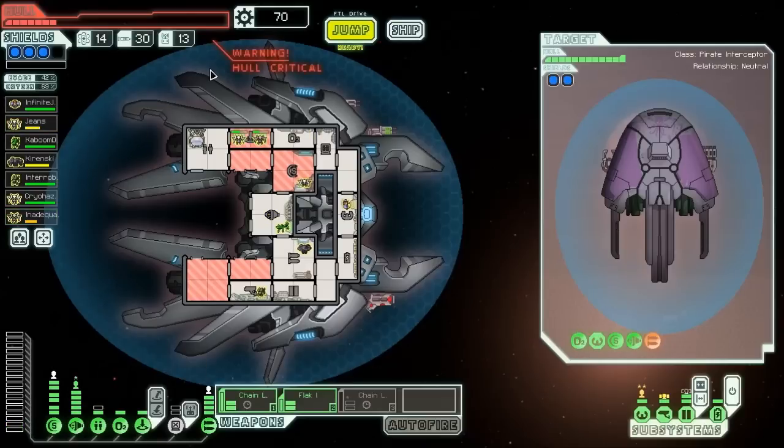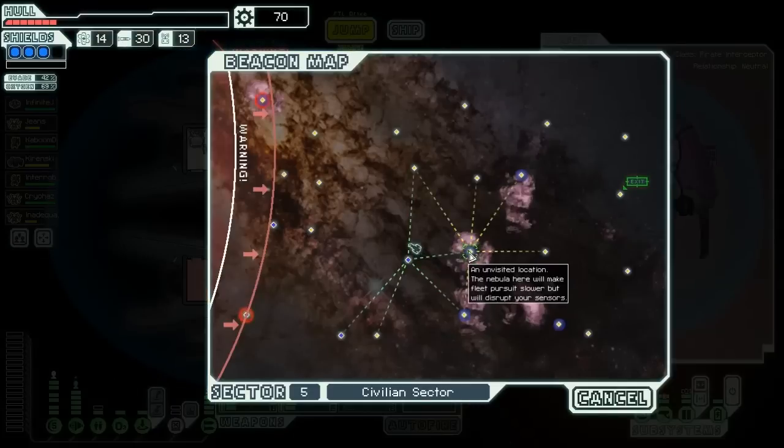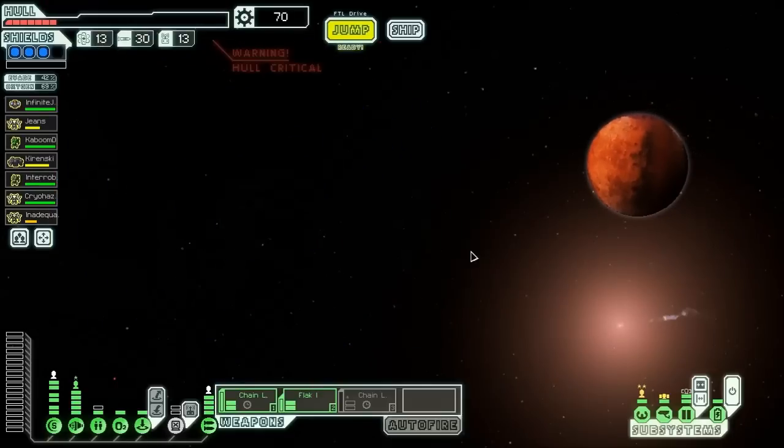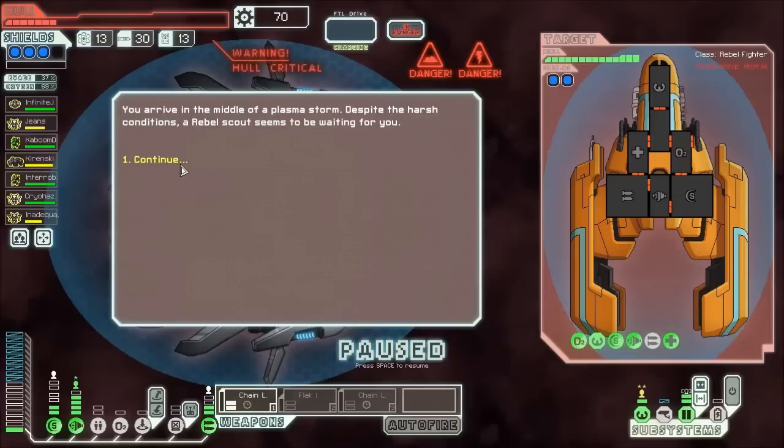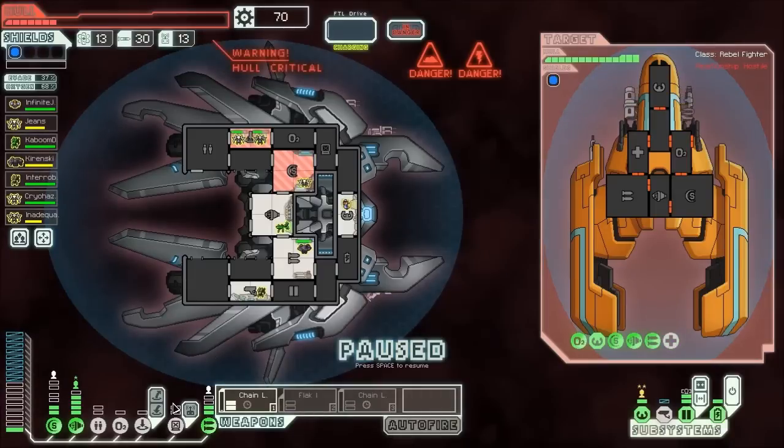We're up to 42% evade. We have three shields. That makes me feel a little bit better about the fact that our hull critical warning will not go away. Let's jump here. It's an ion storm and they have a giant missile — that's not good news at all. We're gonna activate our battery and power up shields more.